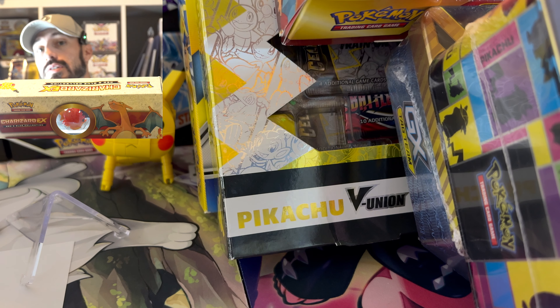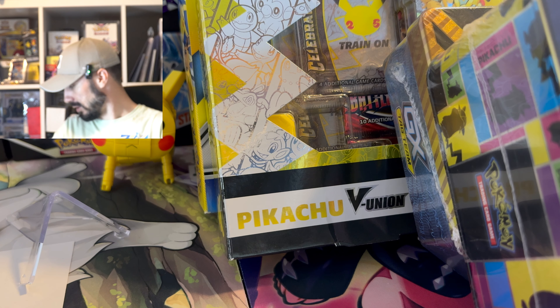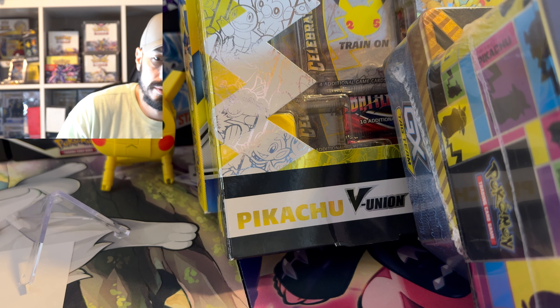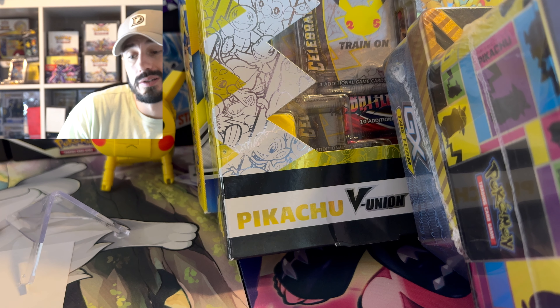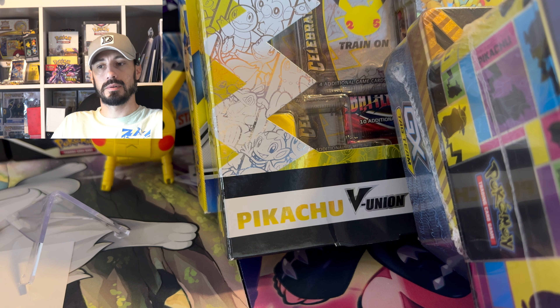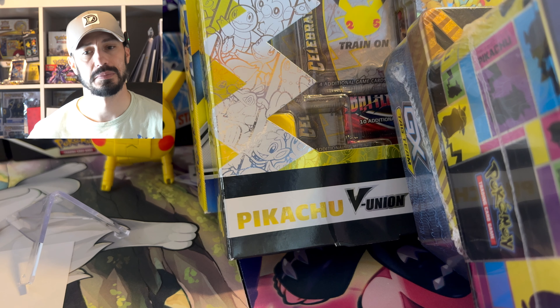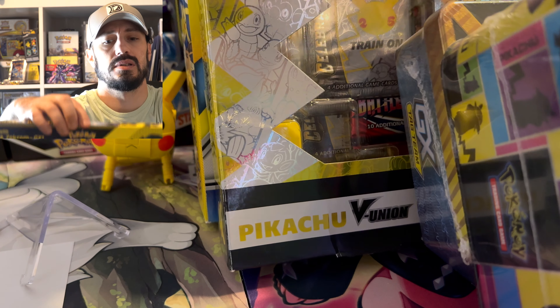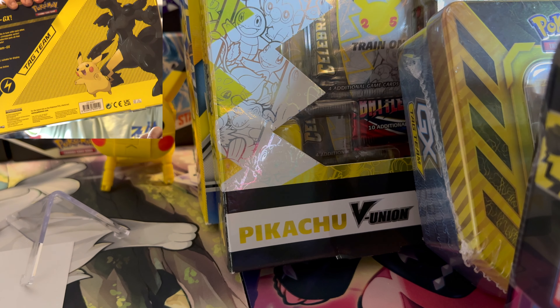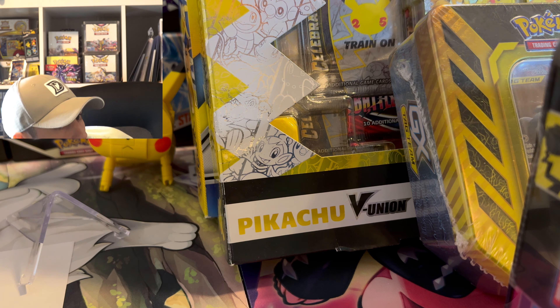This is going to be a wild birthday opening. It's going to be pretty much like a booster box equivalent, like I did last year — maybe a little more than 36 packs. We got Hidden Fates, Generations, Detective Pikachu, EX Sandstorm, Celebrations, Battle Styles, Cosmic Eclipse, Evolving Skies — I think it's just all Sword and Shield — Chilling Reign, Brilliant Stars, Vivid Voltage. It's going to be a wild one.